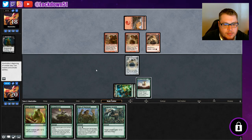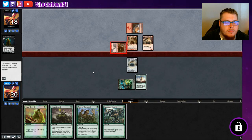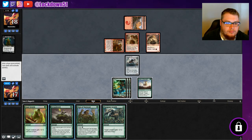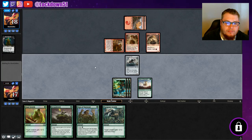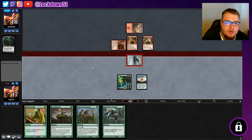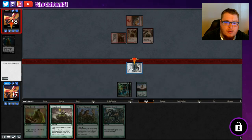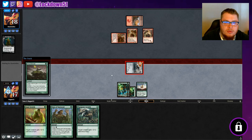I need some trample, I would like to get some trample going. I'll take the three. Well, we're still going to swing in here, try to reduce their board. If they don't want to block, we'll go off. They're not blocking — okay, well, we're going to go off and we're going to kill them. Not sure why they didn't block there, but that was a really bad mistake on their part.